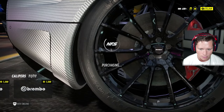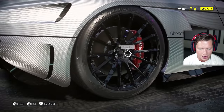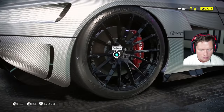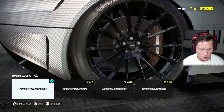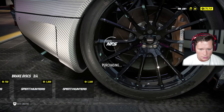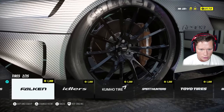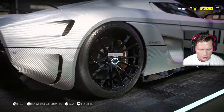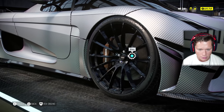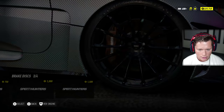I feel like we've got kind of a whitish silver carbon, so I'm going to keep the gold calipers — I feel like that goes together pretty well. I'm going to go ahead and do the Speed Hunters brake disc. Do we want to mess with the tires at all? I feel like this thing's a little too classy to throw big crazy tires on it. So we're just going to go with the discs.